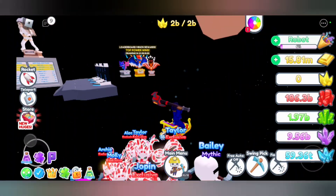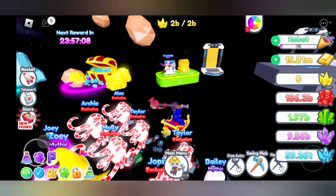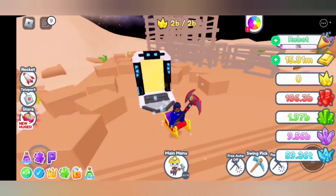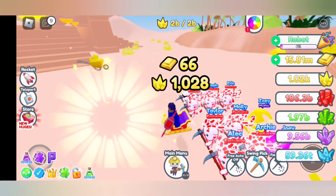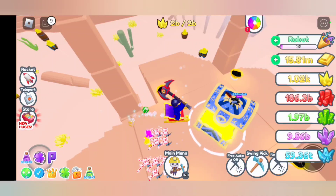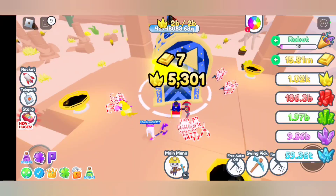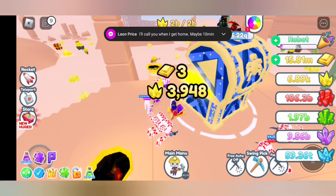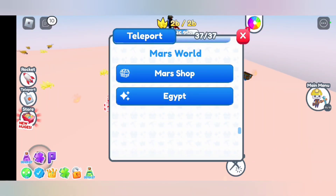We've got the new Egypt update and it's hopefully going to be better than the last ones. Let's see what this gets us — okay, a thousand gems, and a huge chest right off the bat! Five thousand per chest. Let's see how good the new egg is.